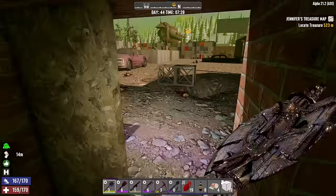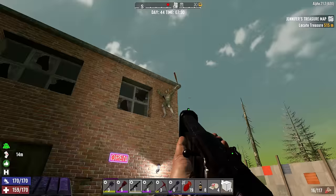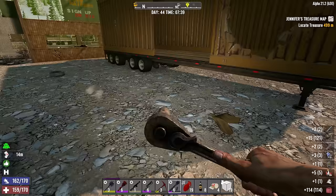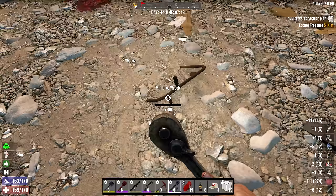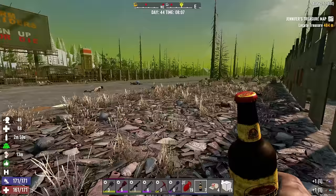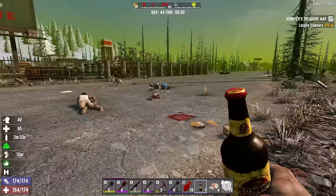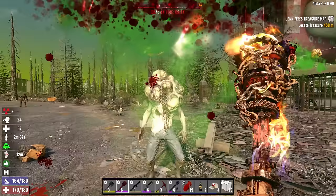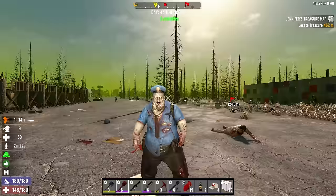That seems to be the entire place for loot. There are a couple of good vehicles here — by good vehicles I mean really bad vehicles that could potentially give us some parts off of them. After all that, nothing. Got all this activity out here — a bunch of zombies eating a wolf that they just killed. That's a lot of zombies that need to be killed. Let's get to work.